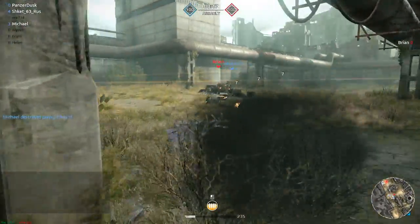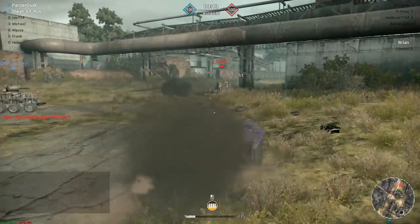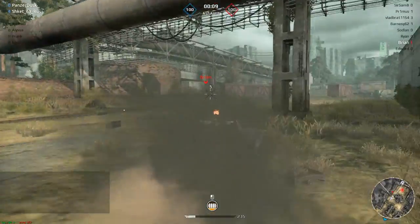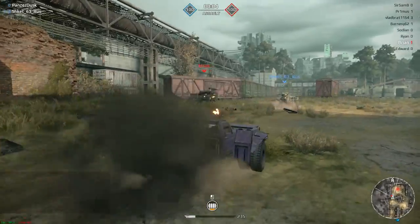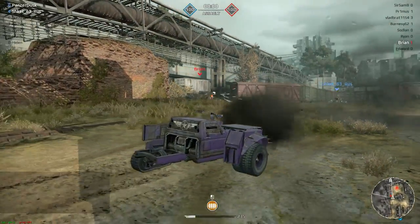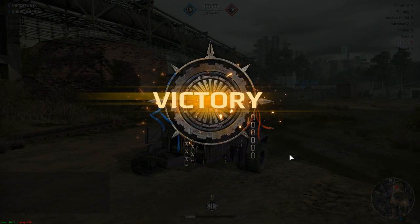Let's get a couple of shots into Brian here. Put some shots into his cabin there. You can see the little yellow numbers come up every time you hit the cabin. And that's really what I'm trying to do — just chip away at his cabin here — because it looks like... oh, the match time ran out.